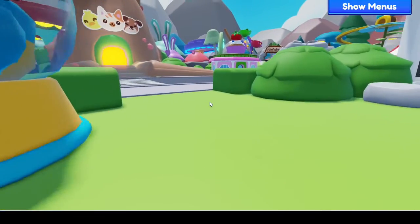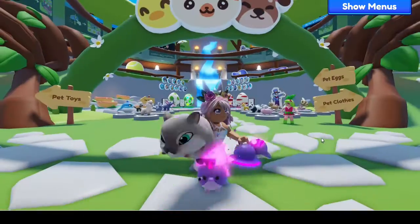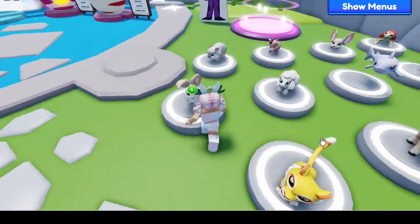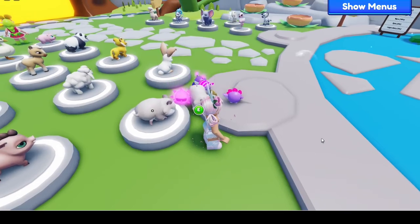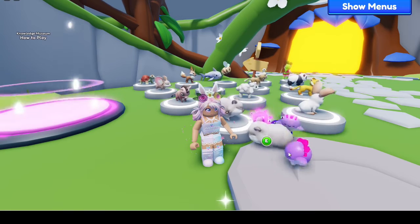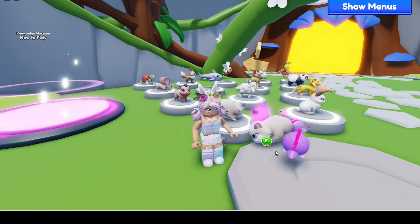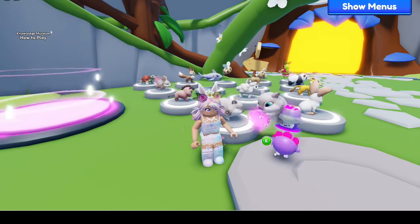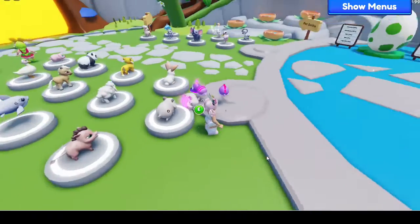Now let's head over here to the pet shop. We're going to check out the brand new hamster pet, which is hiding right over here. Such a cute little pet. We're going to check out the dance animation — I absolutely love the animations for the pets in this game. Their animator is just top notch. I mean, look at this dance. How adorable is that?